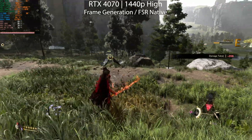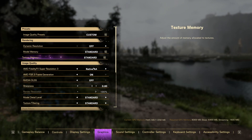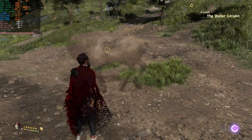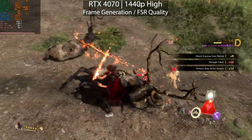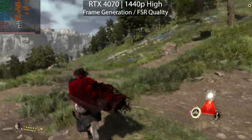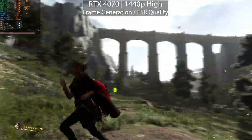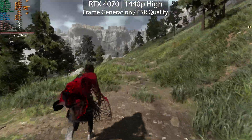Let's reload the save and enable FSR super resolution alongside frame generation to see what it looks like. Using FSR quality alongside frame generation — we had around 100 frames per second before, and now suddenly we're getting 130 frames per second, another 30% bump in performance just by going to FSR quality. And the game feels much better now — it doesn't feel like that micro stuttering is occurring. It seems like FSR super resolution alongside frame generation is the better bet.